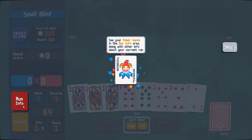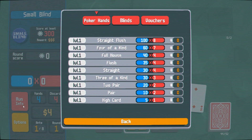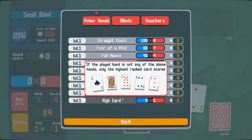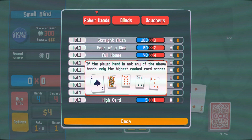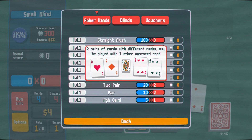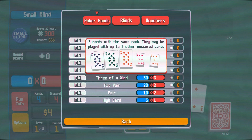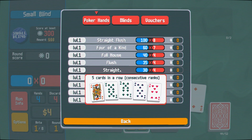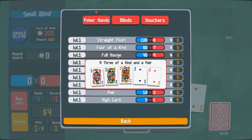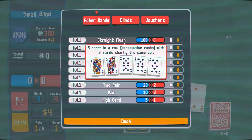Let's check out run info. Poker hands: straight flush, four of a kind, full house, flush, straight, three of a kind, two pair, pair, high card. If the hand played is not any of the above, the highest rank card counts. A pair is two matching cards like two nines. Two pair is two different pairs with two different ranks. Three of a kind is three of the same number. A straight is all numbers in a line. A flush is the same suit. Full house is three of a kind and a pair. Four of a kind is four of the same card. Straight flush is a straight where they're all the same suit.